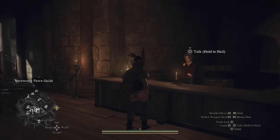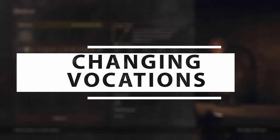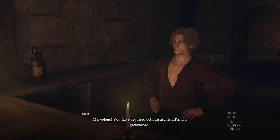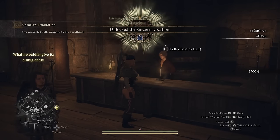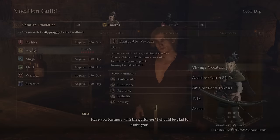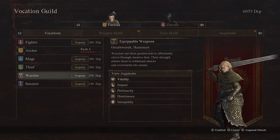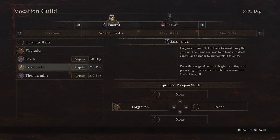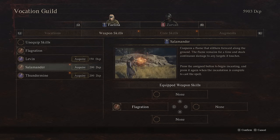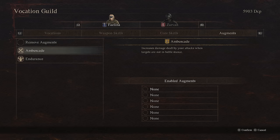Tip number 13, expanding on my first Dragon's Dogma video about which vocation you should start with — even though you can only have one character per account, don't worry, because you will unlock the ability to change vocations before long. You don't want to do this early game, because you don't want to go wasting all of your ability currency. You definitely want to stay specialized in one for a while, but if you do really, really hate the vocation that you chose, you can change it — it's not the end of the world. Also, as a little side note, on PC at least, I know it is quite easy to dig into the game files and create backups so that you can effectively have multiple characters, they just have to be on completely separate instances.